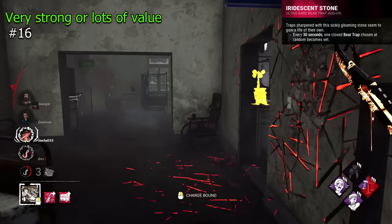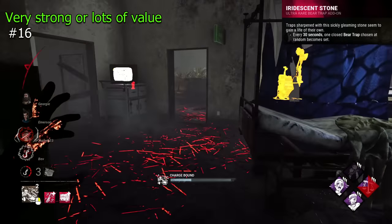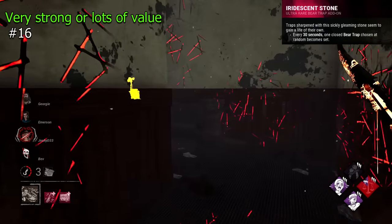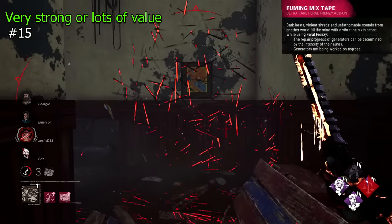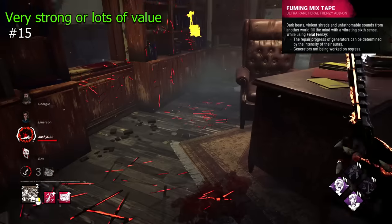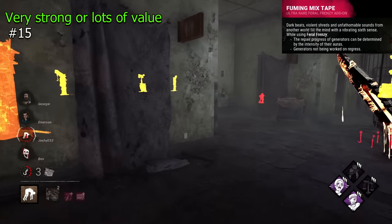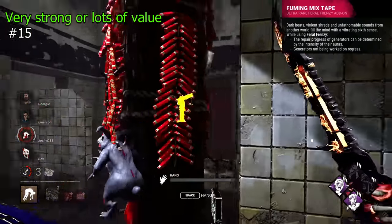Iridescent Stone is a Trapper addon which I think is very strong — it will set a random trap every 30 seconds automatically. This is just amazing for Trapper, who was already strained to set up and maintain traps. It makes your job easier and can even lead to free downs from random trap spawns. Fuming Mixtape is a Legion addon that reveals the progress of generators with aura intensity and will regress generators if left unoccupied. This is just free unbreakable Ruin paired with an already strong effect — very nice to have, no drawbacks, and solid information.